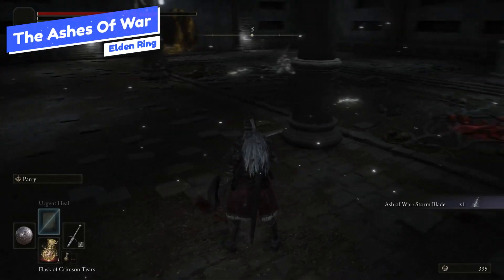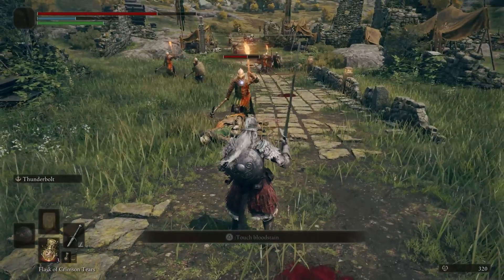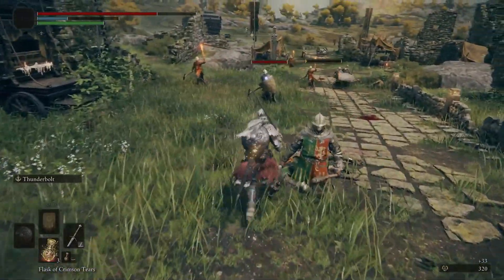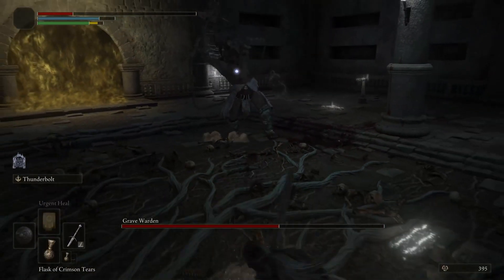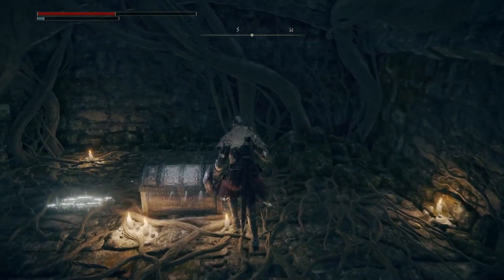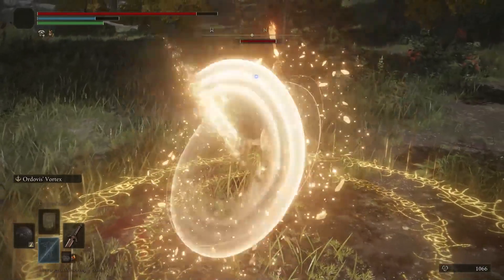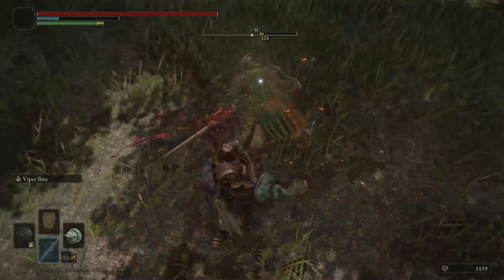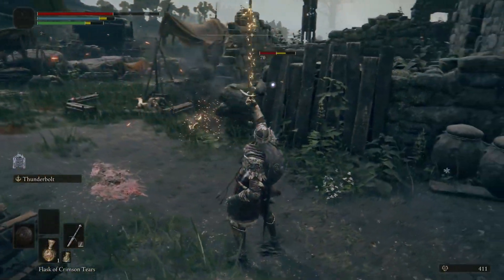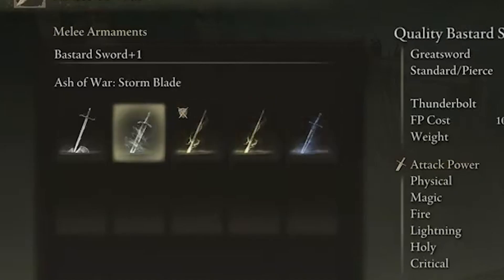Next we have the Ashes of War, which are like attunements that you can add to your weapons — each weapon can have one active Ash of War at a time. These act like secondary spells or effects that consume focus points to activate, and they can heal you, damage the enemy, or produce other effects. They can be found throughout the world in nooks and crannies and mini dungeons. You can also find weapons with unique Ashes of War, like a snake shield that can attack from the shield itself. They also affect attribute scaling — for example, putting a strength-based Ash of War on a weapon can increase its strength scaling.